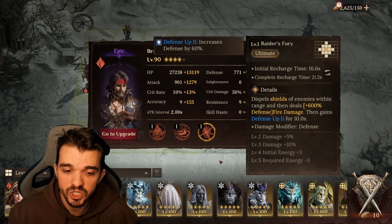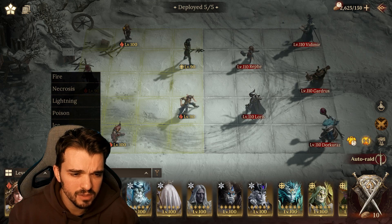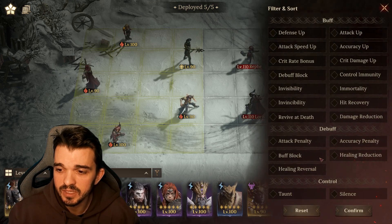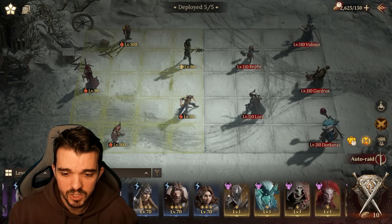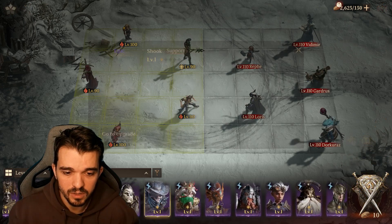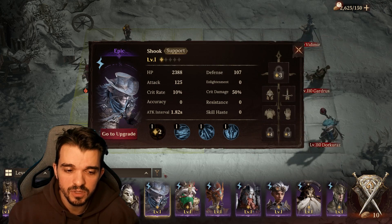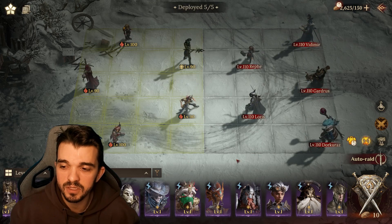You also want to aim for at least 140 accuracy because you want to dispel the shield from the boss. This character can dispel the shield. There's also one in fire or lightning that can dispel shields as well — I'll show you — and there's another one too, but that one uses a battle skill so you can't control the timing.